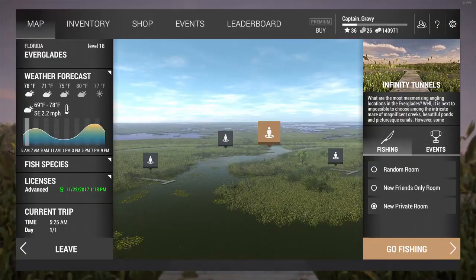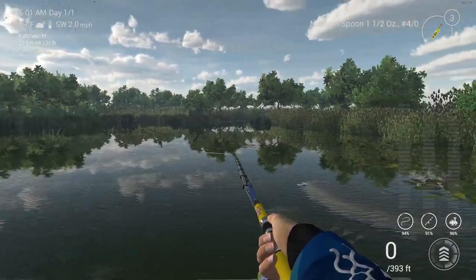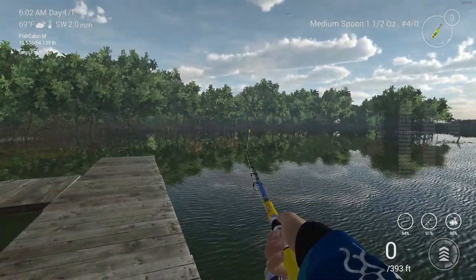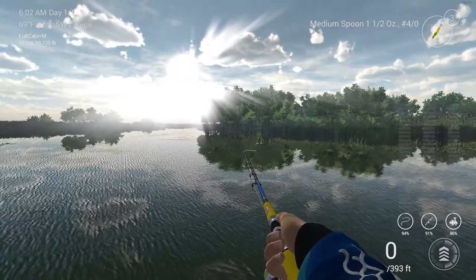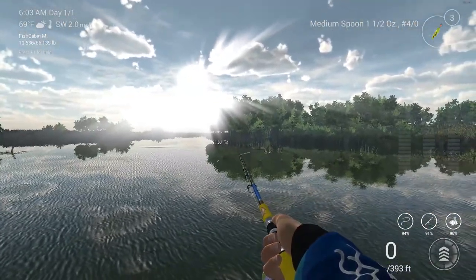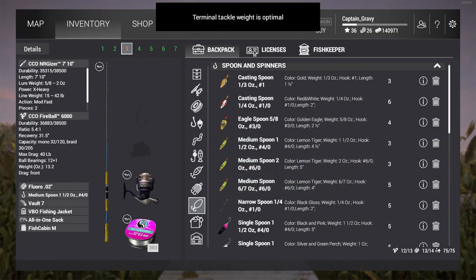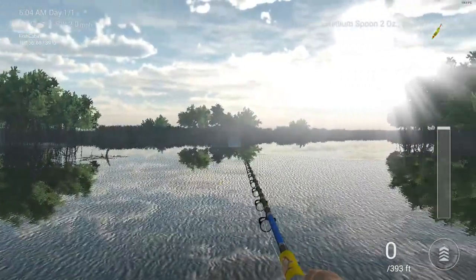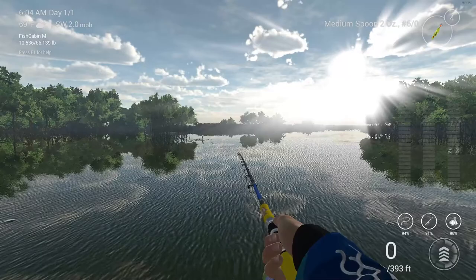So now we're going to move on to the Salty Delta. We're over here at the Salty Delta right now, and in order to catch the red drum and the common snook — we'll start with the red drum — you will need a medium spoon. I suggest a minimum of 15-pound gear. I'd suggest a 6-aught hook personally, but you could use a 4-aught hook. Basically what you want to do is throw anywhere in this area right here and do whatever kind of retrieve you want.